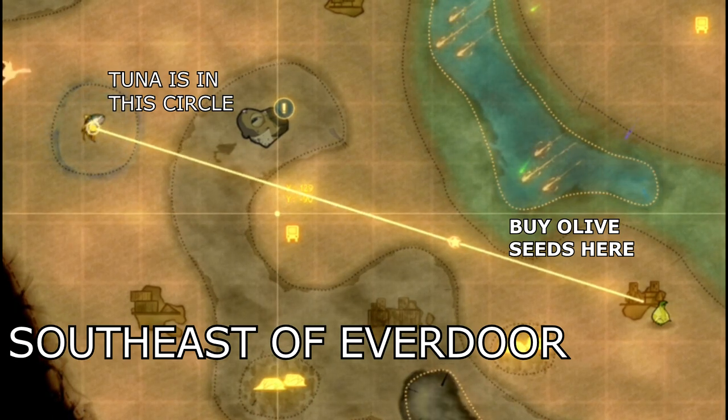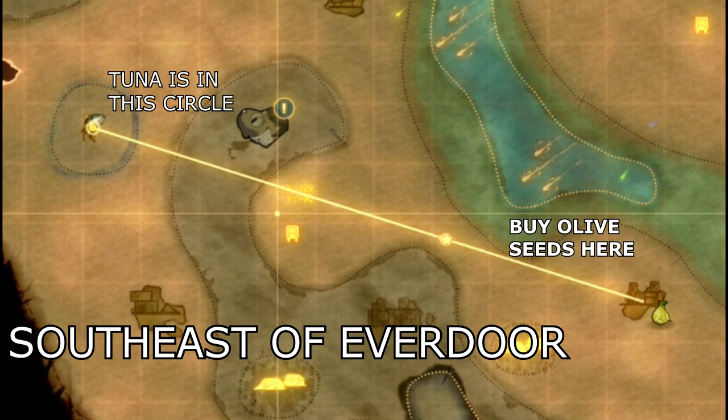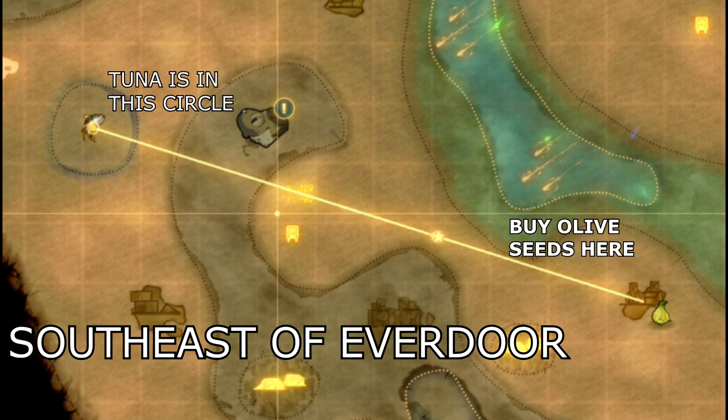Tuna Tataki requires two ingredients: tuna and one savory vegetable. Both of these can be found just southeast of the Everdore.